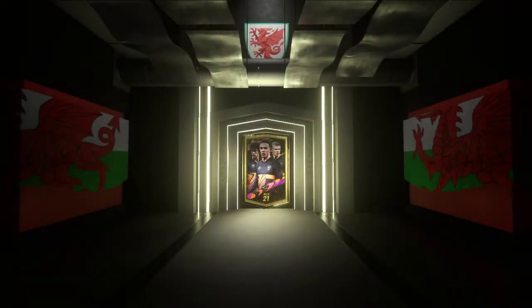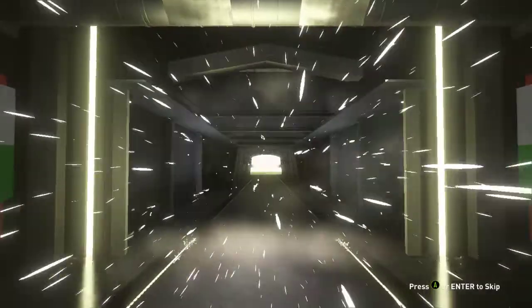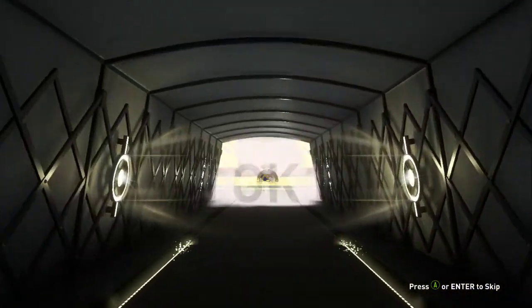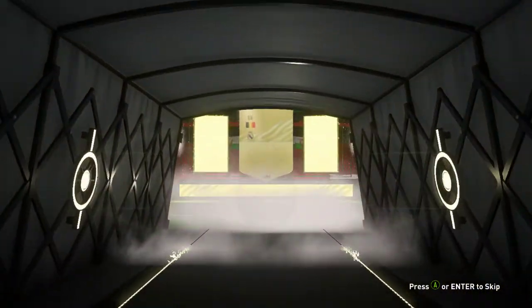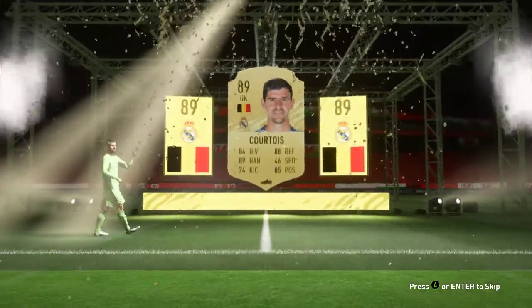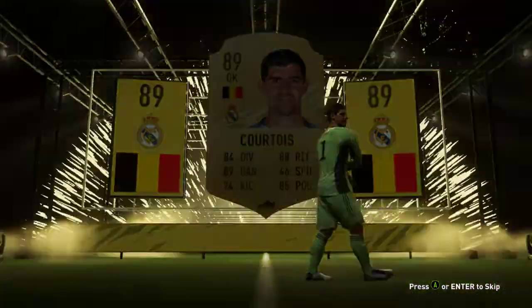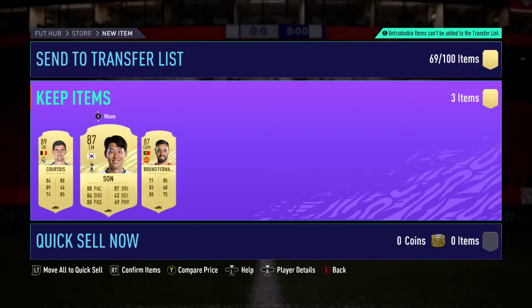Obviously the missed board at the side is going to be there because it's normal. We just have a normal rag gold Courtois, which is an 89, which is higher than what I put in — which is a weird way of looking at it, but I'll take that. And 87 as well, so yeah, 87.